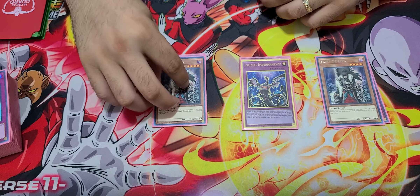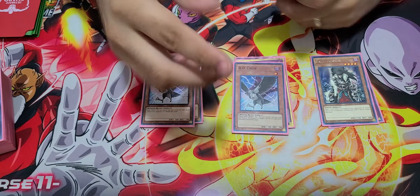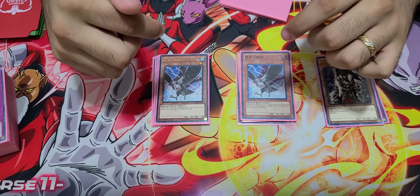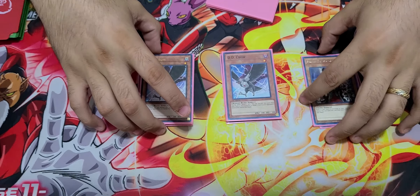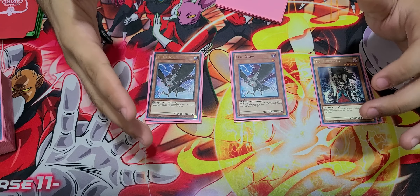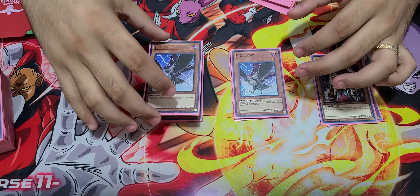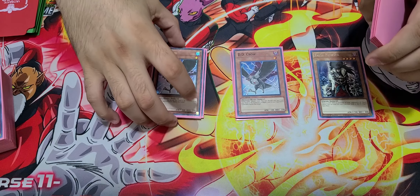I was thinking of running Skullmeister instead of Nibiru, but I gotta test it a bit more. I'm adding more hand traps — I'm going all in. DD Crow is mainly for Drytron. I'm actually really scared of Drytron because they got really consistent. A few weeks ago they were trash, but now with all the cards they received, going first is really hard for me to beat them unless I draw Super Poly, or have Nibiru, or draw well overall. It's a scary matchup, to be honest. If I go first, for sure I can beat them.